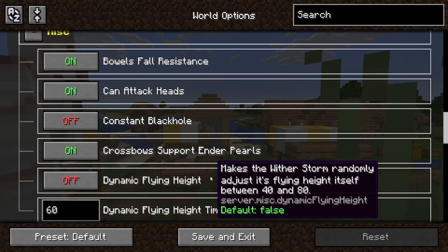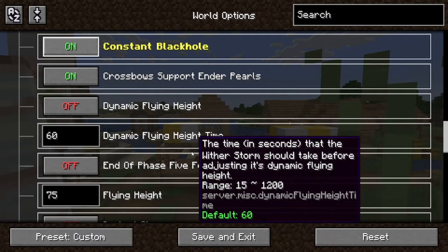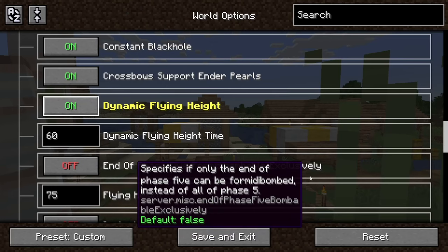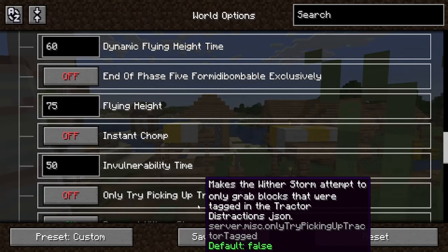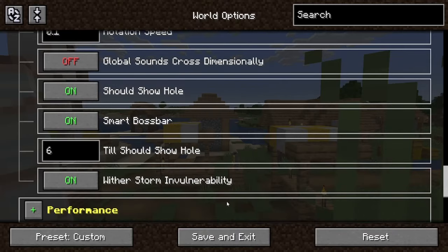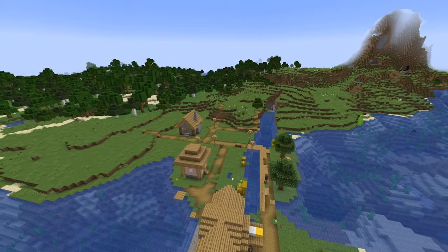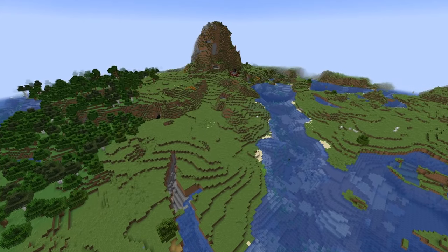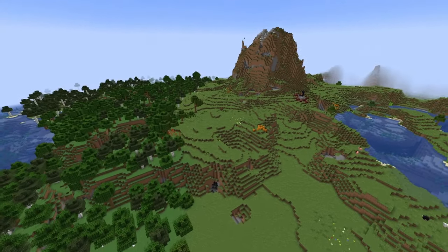There's also a constant black hole option, which absolutely destroys a lot of things. Dynamic flying height makes the Witherstorm bob up and down, making it more lively. End-of-phase Formidable armable exclusivity, instant chomp which instantly kills things, and a lot more options going on. A lot of mod packs and data packs for this are going to be changed. Cracker's Witherstorm Plus has transitioned from only a resource pack to a data pack, meaning more customizable experiences with premade data packs.